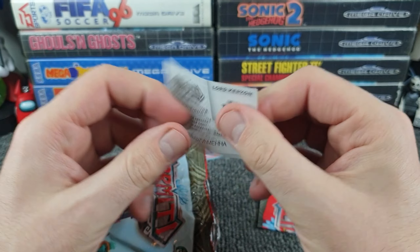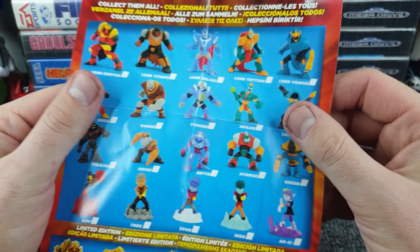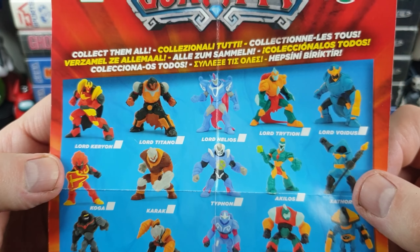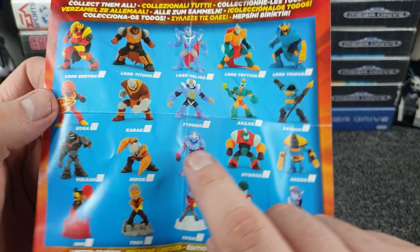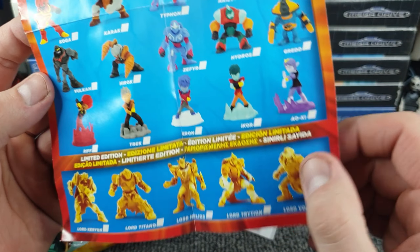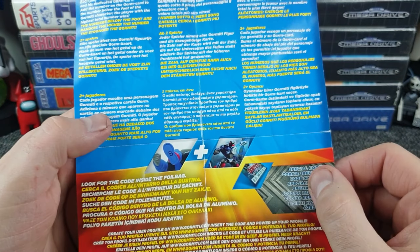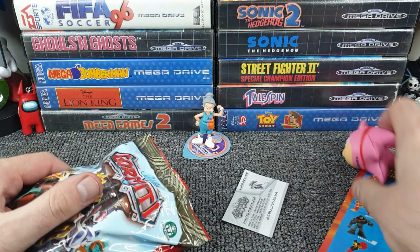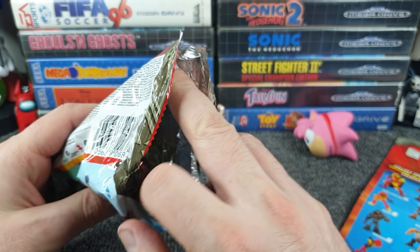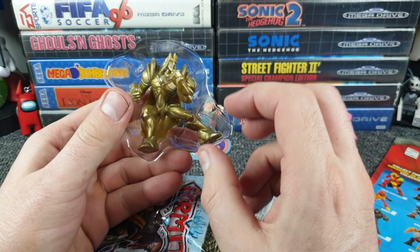Limited minifigure! There's a special code - unexpected giveaway alert. Type that code into something and I'm guessing there's a website somewhere. This is everybody, this is the Gormiti gang - who we can get: Lord Kayon, Lord Titano, Lord Meliost... there's a lot of lords. This guy here with drills for hands, then we've got Trek and Iran... whoa. Right, so limited edition golden versions of the lords by the look of it, and the code is on the packet. I want to do a free giveaway at some point - maybe just type Gormiti into Google.